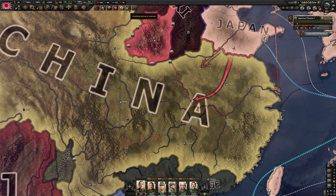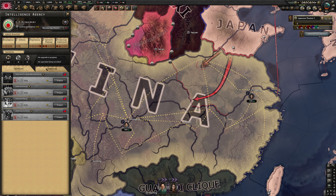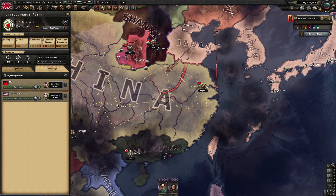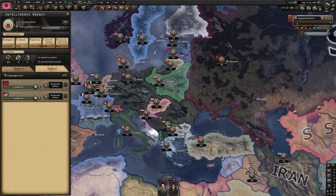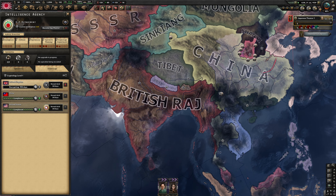The cipher for China is fully decrypted. Let's go to the intelligence agency — operations, G2 department, infiltrate — and start cracking the United Kingdom's cipher next. That is the next thing we need.